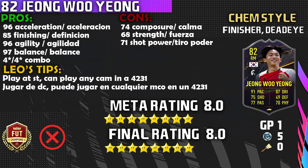To say that this Jiang Wu Jiang level 15 storyline card exceeded my expectations is an understatement. Let's go straight into the pros. Number one: that 96 acceleration — you definitely feel it, he feels really fast on the pitch. Number two: that 85 finishing — he scored five goals, yes he missed a couple, but I think he was just nervous. Number three: that 96 agility — that's why he feels really good in game. Number four: that 97 balance — super meta, don't have to say much about that. And number five: that four-star four-star combination.